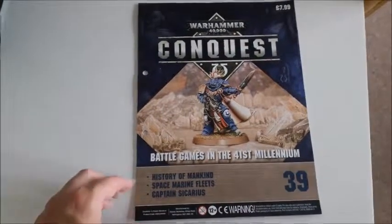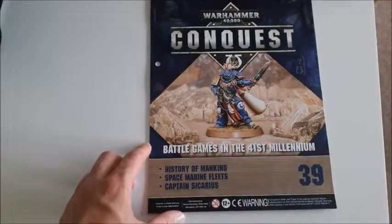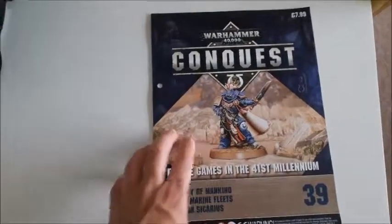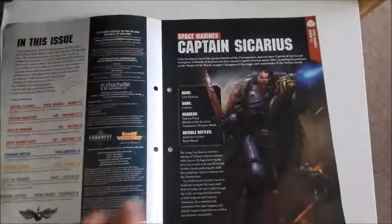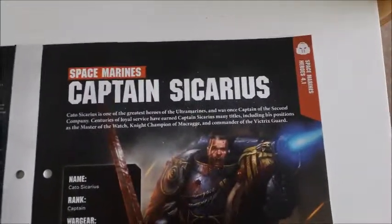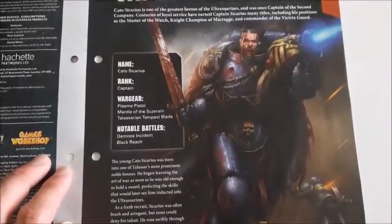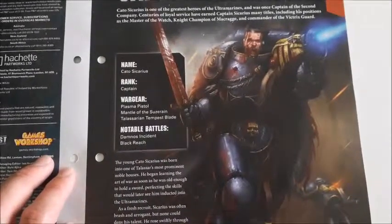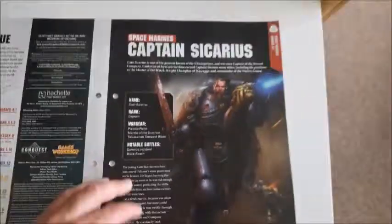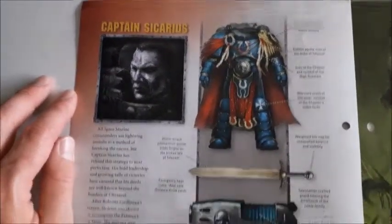Issue 39 comes with the Primaris Captain and talks about the history of mankind, space marine fleets, and Captain Sicarius. It tells us about Captain Sicarius — Hero 4.1 — with his plasma pistol, his Mantle of the Caesarean, and the Talissarian Tempest Blade. Turning over, it gives us more information about Captain Sicarius.